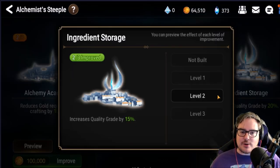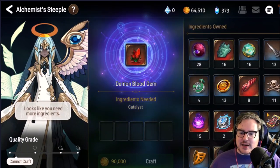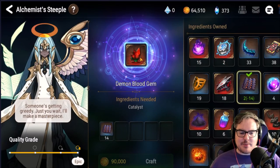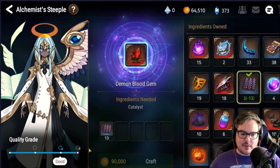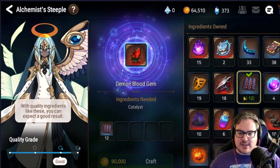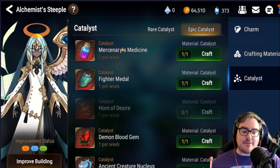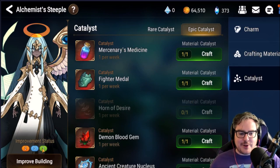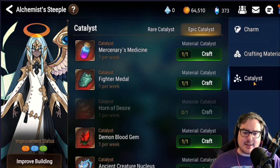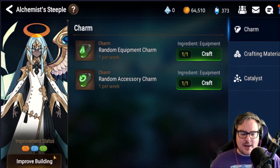If you only do two out of three on your second storage, it doesn't take any more ingredients to make an epic catalyst. Right now it takes me 14 to return three Demon Blood Gems, but at 13 you're still basically right at the end there, and at 12 it drops further. If you make it to two out of three, you'd still have that finished product fully epic. I'm not sure if it goes the same with crafting materials or charms, but those matter basically nothing compared to catalysts.